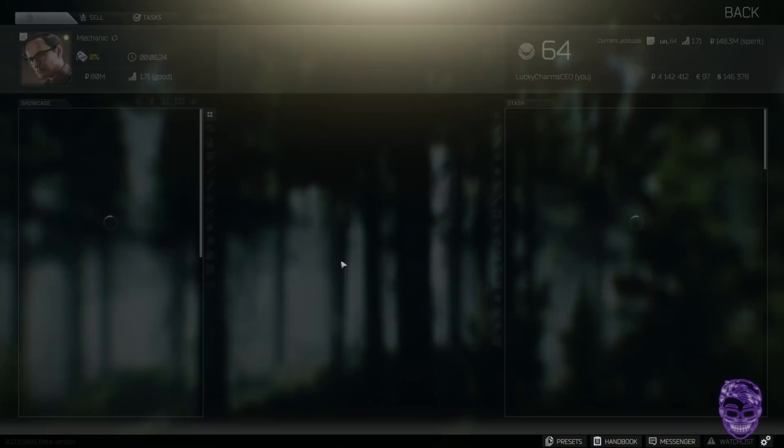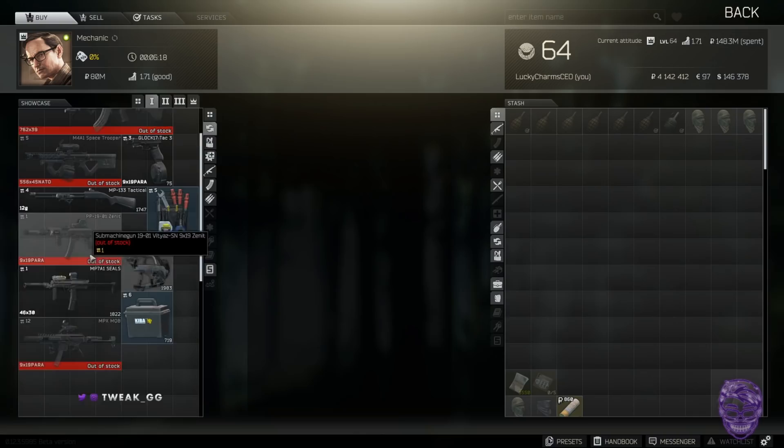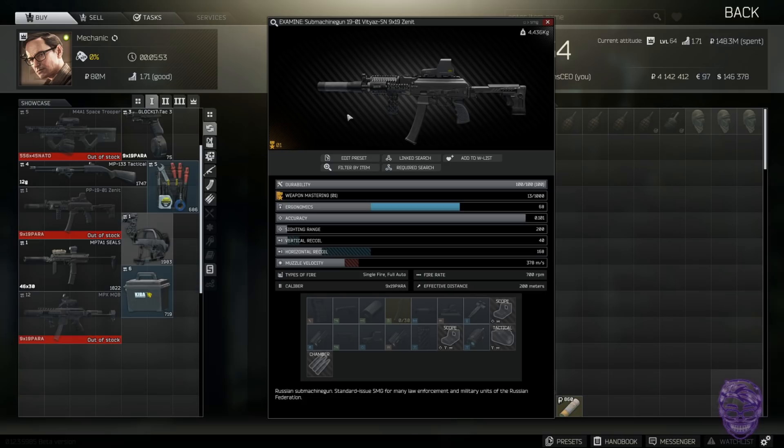Moving on to Mechanic level one: this one's subjective — a Rolex for a fully decked-out PP-19. It's probably worth about the price of the Rolex, maybe a little less. But it is a fully decked-out PP-19 with a sight and suppressor — it's a fun gun to run. So if you find a Rolex early game, you can trade it to Mechanic for a decent setup. I'll tell you about the other trades at later levels in a few minutes.